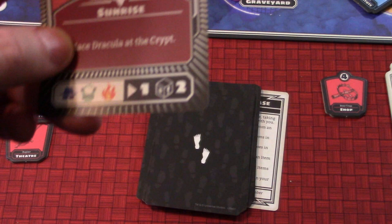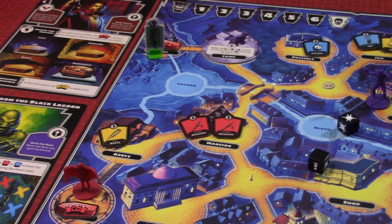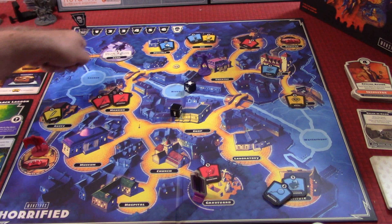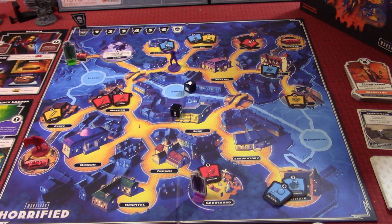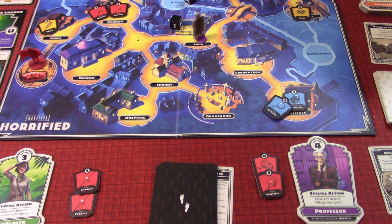We draw a card - Sunrise, zero items. It places Dracula back at the crypt because the sun came up - we'll take that! Then the frenzied monster moves one space. The Creature moves toward the Explorer - she's one or two spaces away in the fountain area. He's not adjacent so no attack. Back to the Professor - first action picks up an item, then he moves three more spaces toward the dungeon. He'll need to pick up more items along the way. End of his turn.